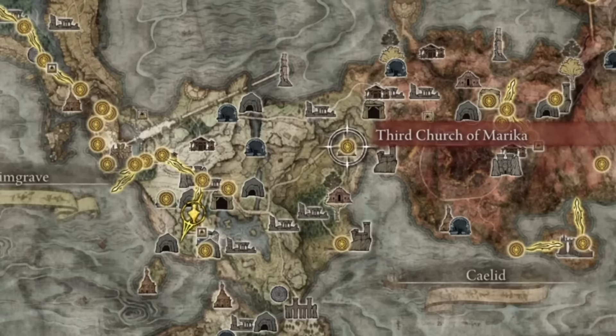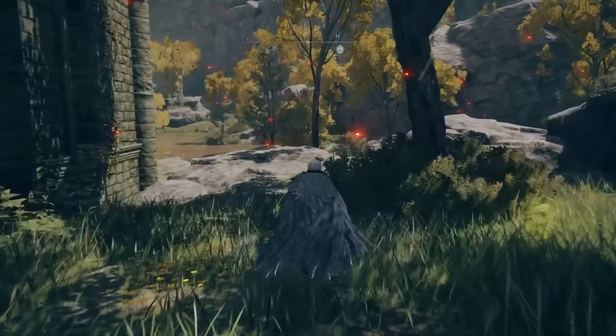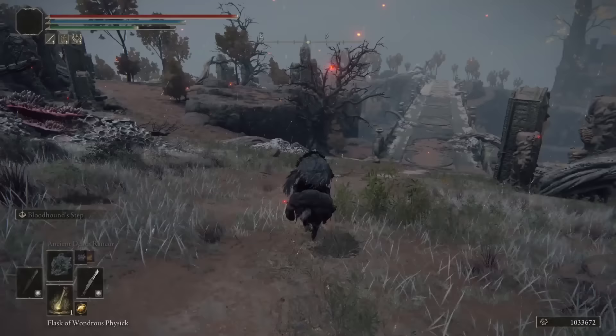Here's a great farming spot for early players. From the First Step site of Grace, head over to the Third Church of Marica over in Mistwood. Once you get there, you'll notice just behind the church there's a teleporter in the bushes. Head through it and you'll end up at the Bestial Sanctum in Caelid. From here, head straight down the hill aiming for the bridge, then on your left you'll see a site of grace — grab it.